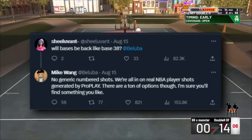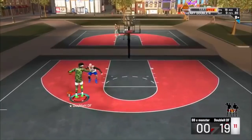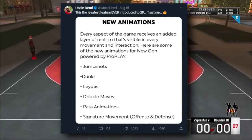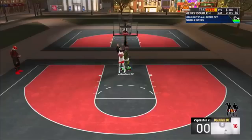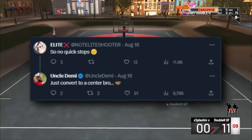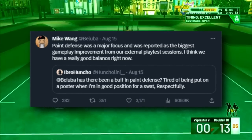For jump shots, number jump shots are not coming back — it's just going to be NBA player jump shots. Jump shots will probably be gated open or closed depending on your mid-range or three-point rating. There are going to be hundreds of new animations with pro play — jump shots, dunks, layups, dribbles, pass animations, signature movements. Anything you see NBA players do in real life is probably going to be available as an animation depending on your ratings. Also confirmed again: no quick stops in 2K24.